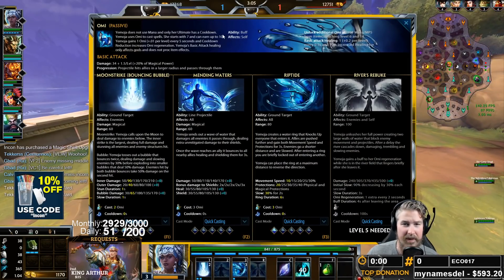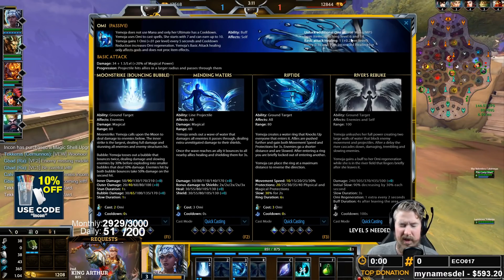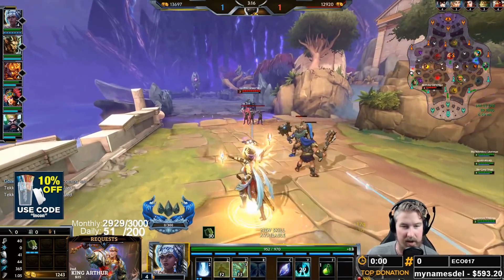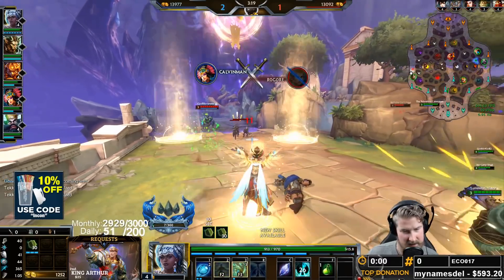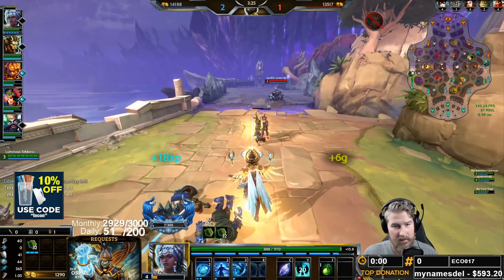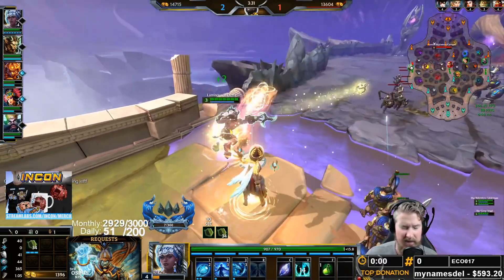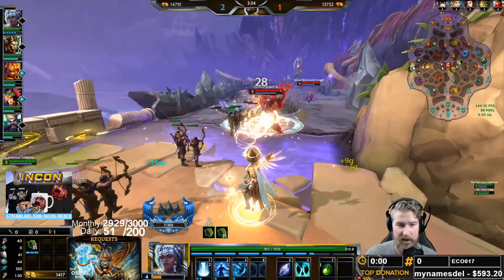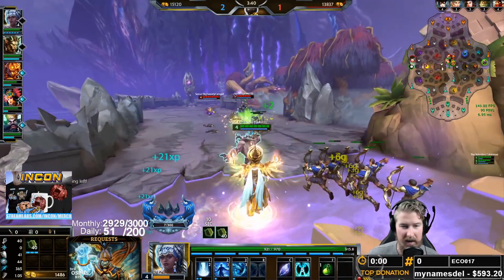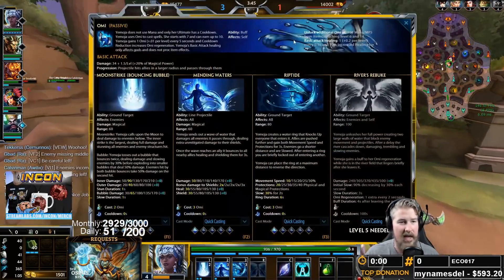You start with seven Omi and can have up to ten by the end of the game. You gain an additional Omi when you reach 300 mana or MP5 combined from items, and you reach your ninth and tenth Omi at level six and fourteen. On top of that, your basic attacks will also heal — if you auto attack a friendly god you'll see a small heal over time on them. You can still get damage on a minion or enemy god by attacking through, so you can get both the heal and the damage from an auto attack at the same time.